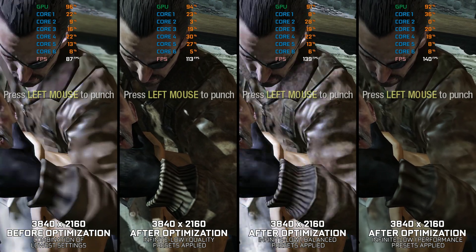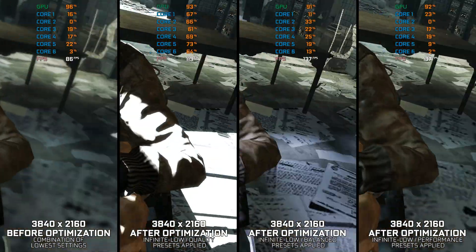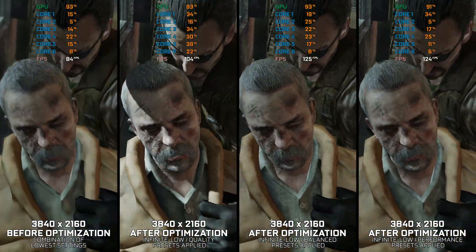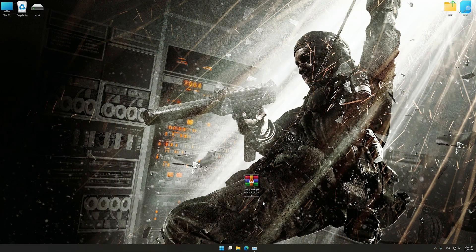Instead of benchmarking the game to see how it performs on specific PC hardware, let's see what we can do to optimize the game for the maximum possible performance. Before we proceed with the optimization process, download and install Low Specs Experience. The download link for Low Specs Experience is available in the video description. Low Specs Experience is a PC video game optimization solution that I developed, that allows you to optimize your favorite PC games for maximum performance.